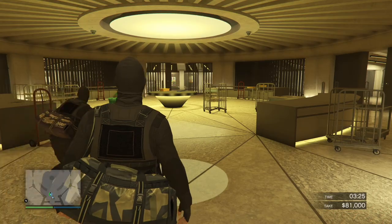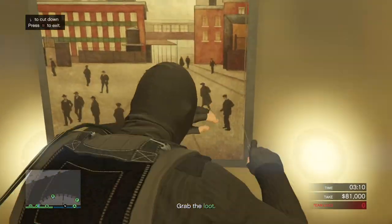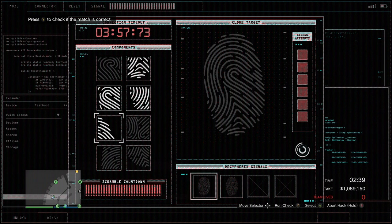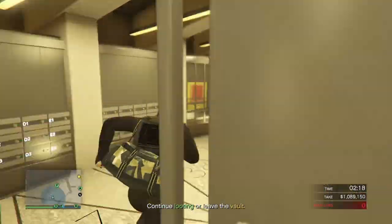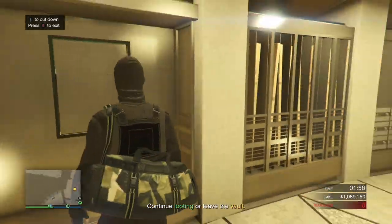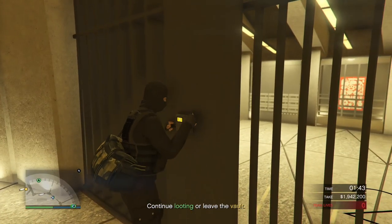Once you're in the vault, I recommend that one person goes to the paintings in the middle room while the other person goes to whichever side room has the first door locked. Hacking the drawers will take some practice but over time it becomes really easy. After you take the paintings from your areas, go to the last side and take the paintings from there along with your partner.